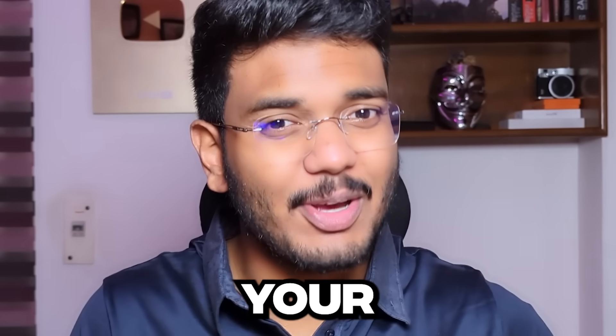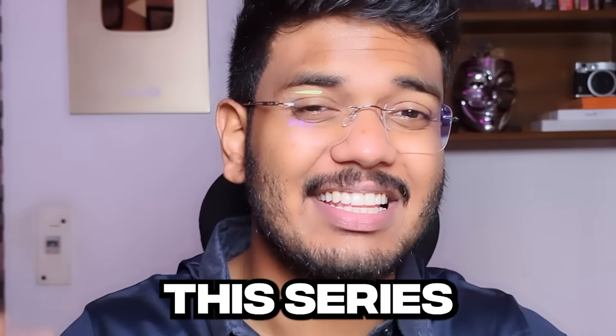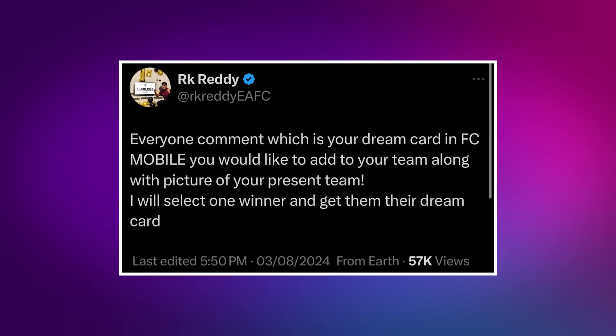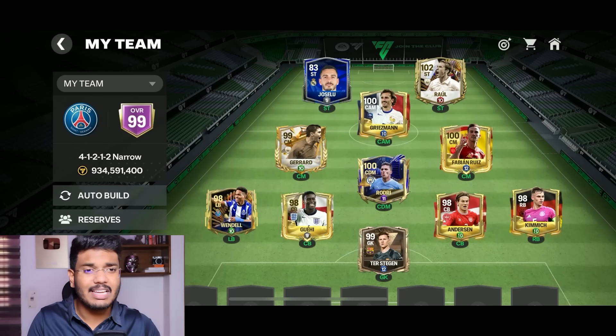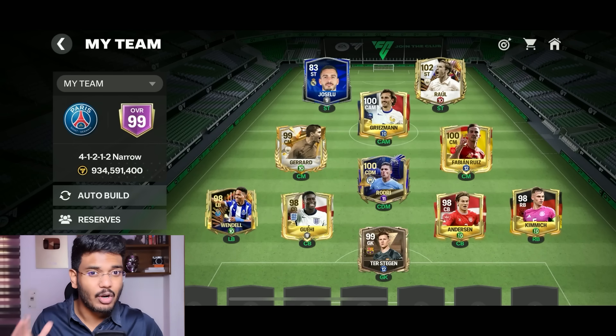Welcome back, it's your boy RK with a brand new series called 'Buying My Subscriber the Dream Card.' For the first episode, I posted on Twitter asking followers to comment their team and dream player. I selected one subscriber with a 99 OVR team - one of the cheapest teams in the comments. His dream card will cost us 350 million coins, and I'm getting him the striker version.